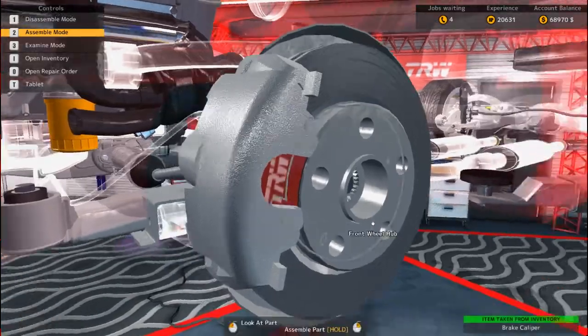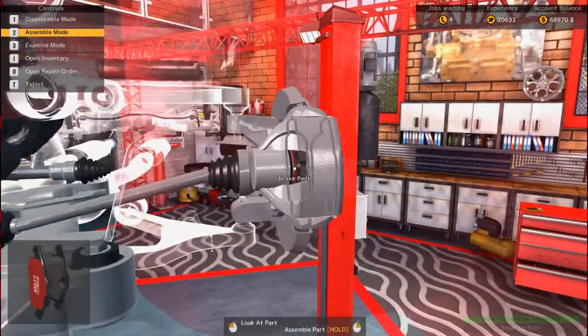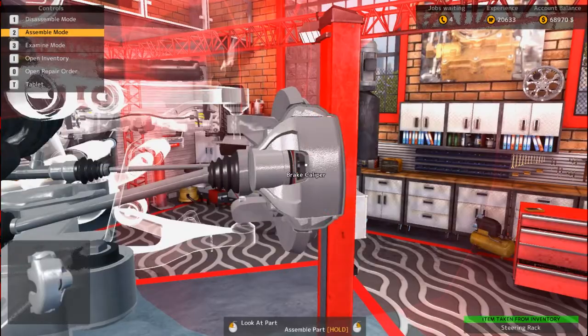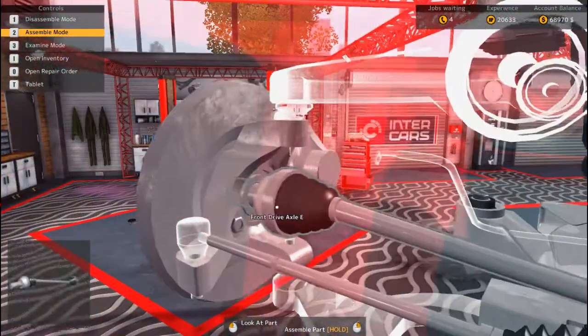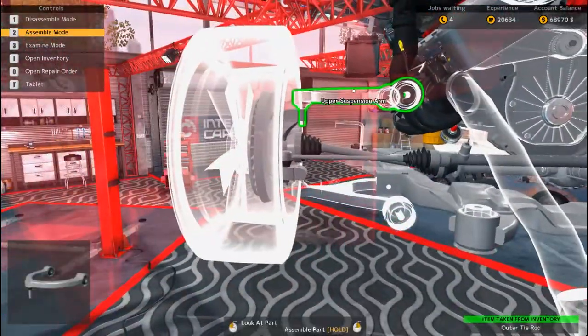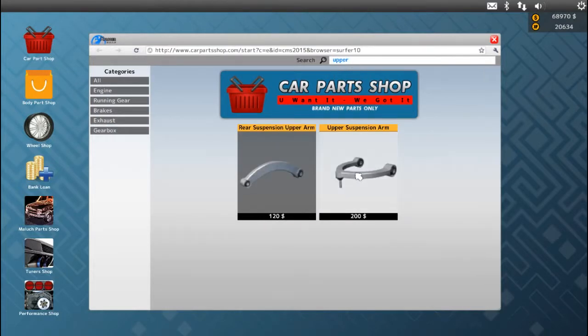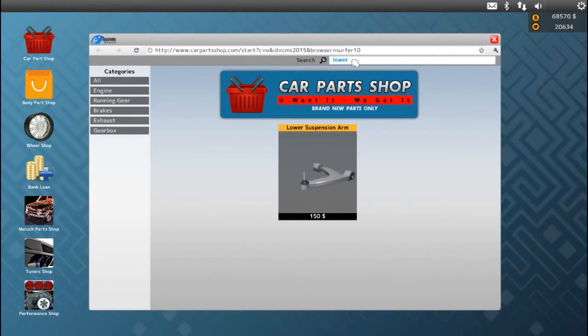Like I said, once we get one side built I always buy the stuff for the other side. Come on down — voila! Alright, we need upper suspension arm and lower. Upper suspension arm, lower suspension arm — perfect!